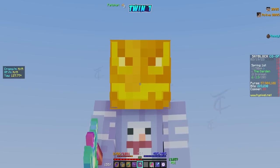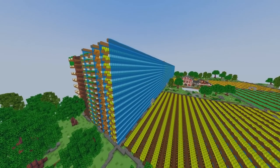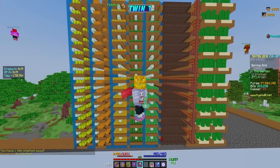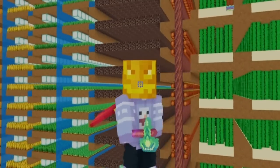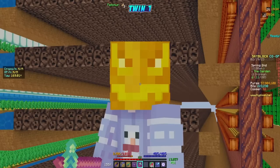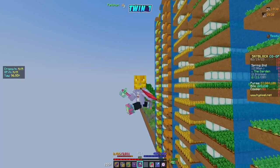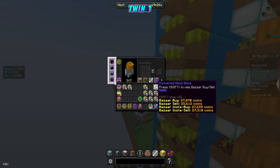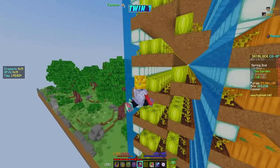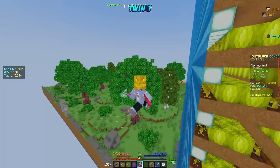Cutting back on the new day — the whole farm is officially grown in and planted. Look at this: we've got the melon, the pumpkin, the wheat, the potato, the carrot, the netherwort — still got to plant that — and the cactus and cocoa beans. The farm's looking really good. I've already farmed it a few times, went up and down twice on the melon side, and we already have enough melon blocks to craft a chest plate of the new melon armor set.